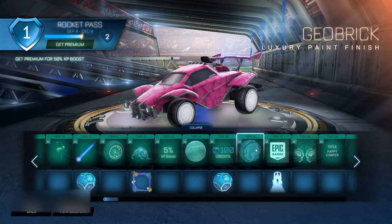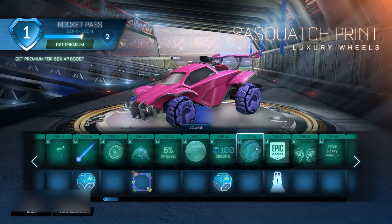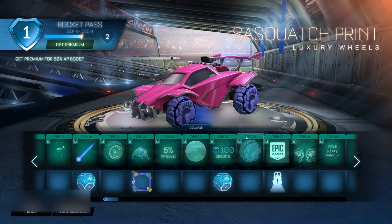Once you've clicked Tier 24 six times, move over to Tier 26, which is gonna be the Seshwatch Print Wheels. Here you wanna do the exact same thing — take the two plus the six, and click on it for that amount of times once you've equipped it to your vehicle. So two plus six equals eight, meaning you click it eight times.